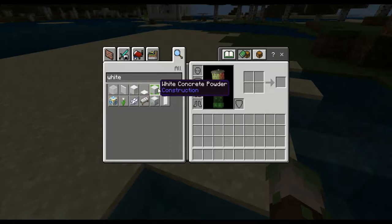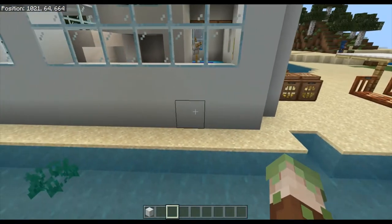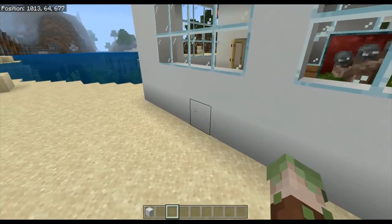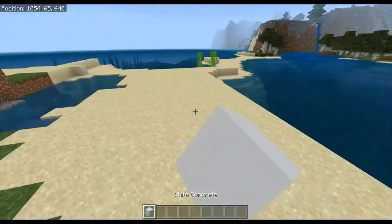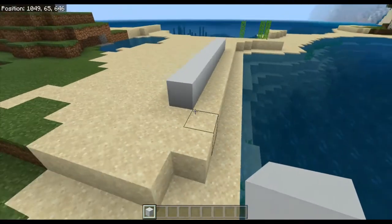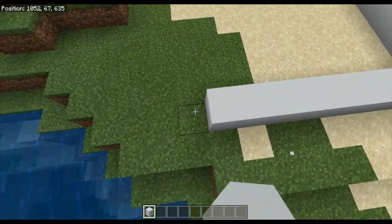Grab your white concrete. For the build dimensions you're going to need approximately eleven blocks one way — one, two, three, four, five, six, seven, eight, nine, ten, eleven — by about eight blocks the other way. It doesn't matter exactly about the size; it will just affect how much room you have.